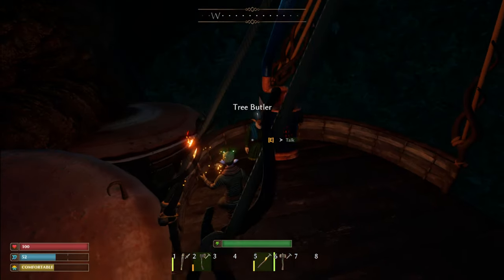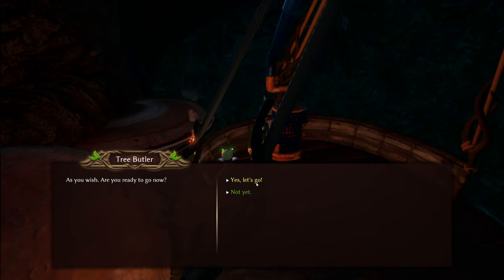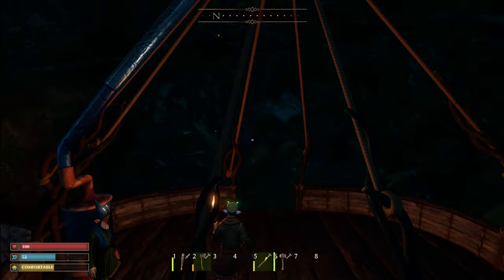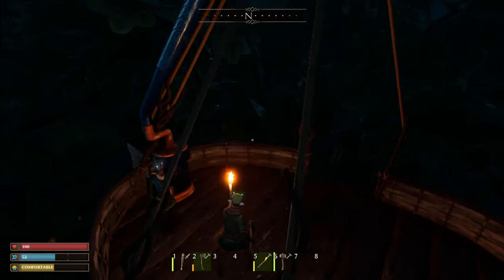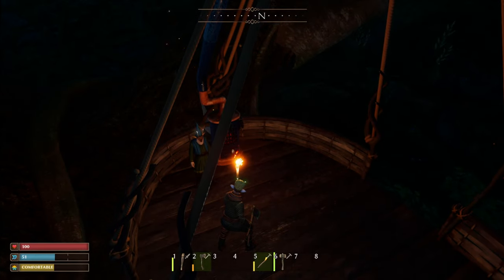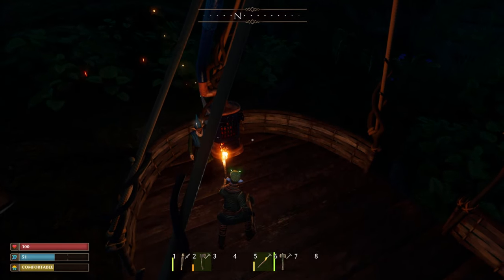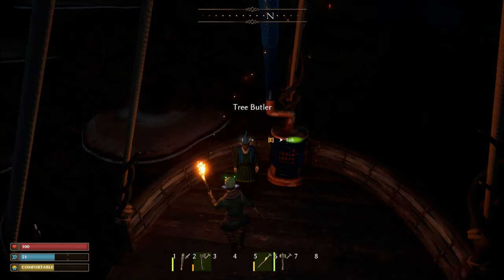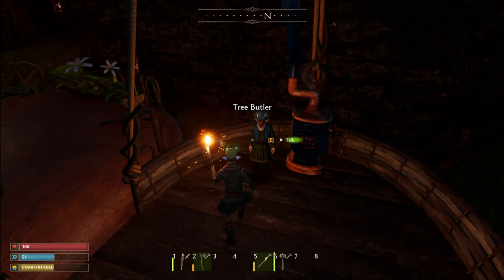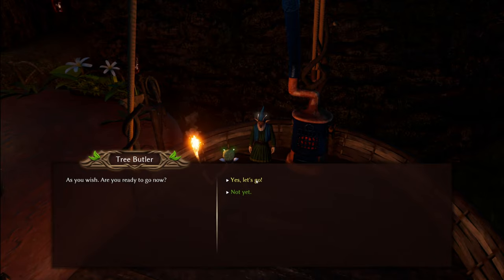Once you've claimed the tree, come over to the tree butler and say 'Take me down to root level' — that's a much easier way of getting up and down. We're gonna go back up to the top and craft ourselves a little base. 'I'd like to go up this great tree, please.' Here we are — we've claimed our tree.